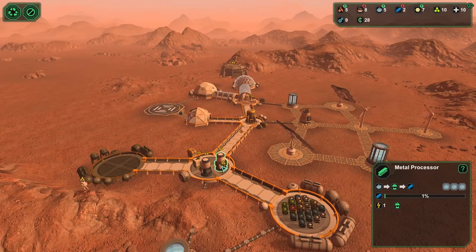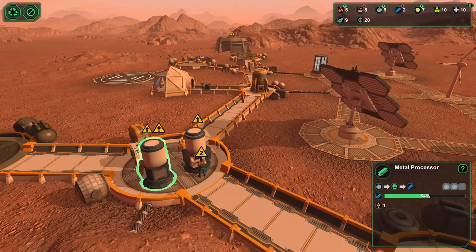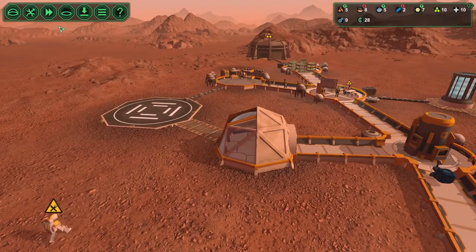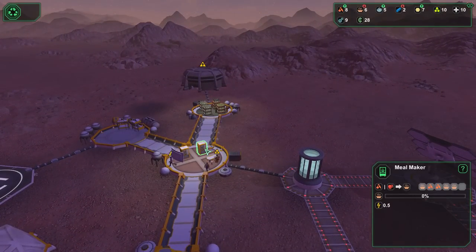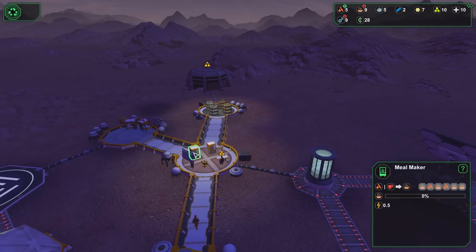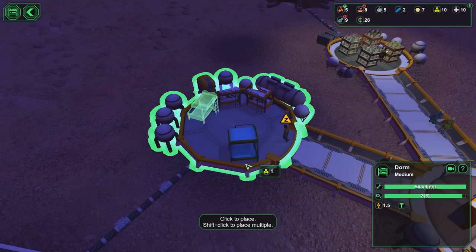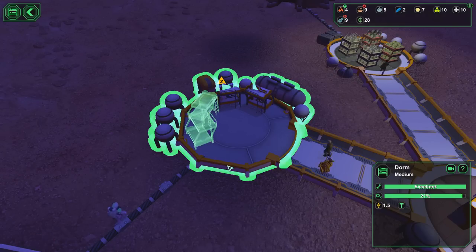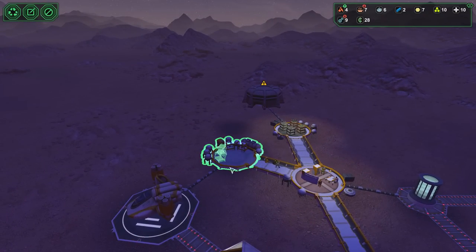We've got the ore loaded up — we could really use somebody working on these right now. As far as that material fab goes, I think we're just waiting on new colonists for now. Most things are in equilibrium right now, so let's speed up the game for a minute. Who interacts with the meal maker? It looks like somebody has to interact with that right there. Let's go ahead and add ourselves another bed up in here — I'm going to treat this direction as a dead end for right now.